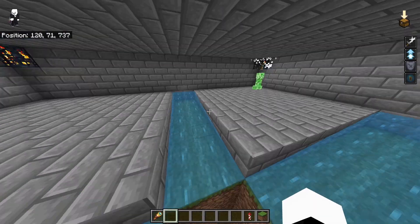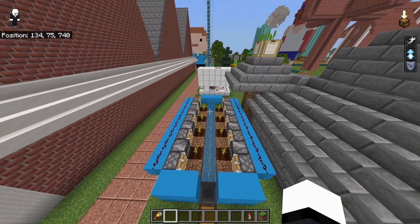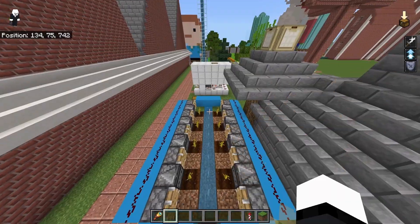I put villagers there to like lure them in or something. Why does it die? What is this? Oh, this is a melon farm. I saw it actually functioning for a second there. That's cool.